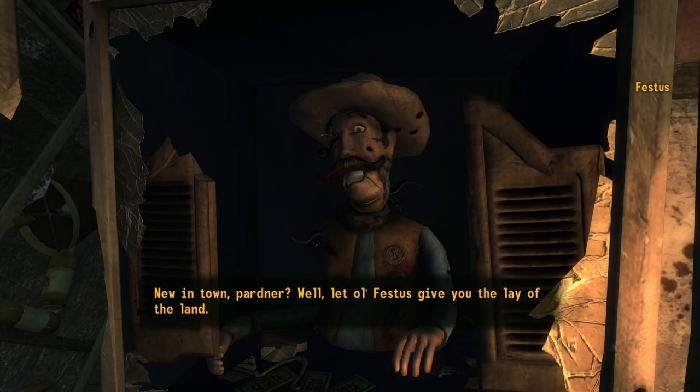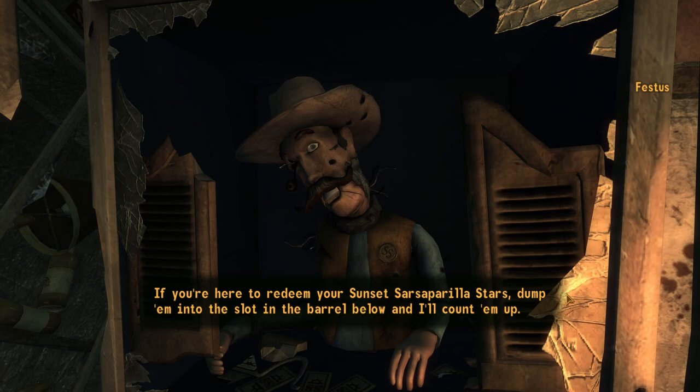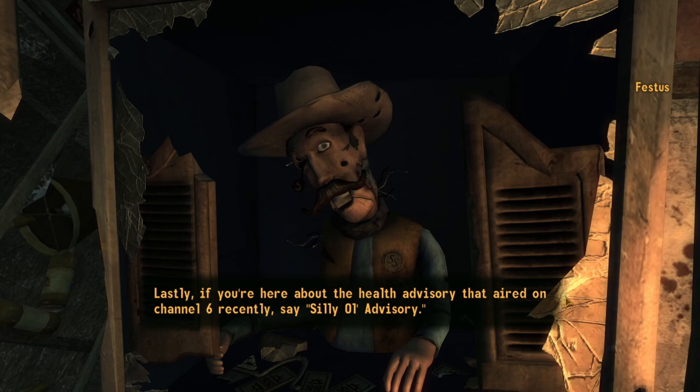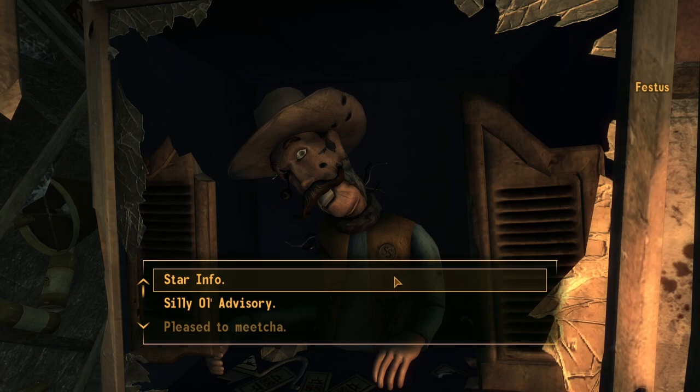Pleased to meet you, partner. New in town? Well, let Old Festus give you the lay of the land. If you're here to redeem your Sunset Sarsaparilla stars, dump them into the slot in the barrel below and I'll count them up. If you don't know what Sunset Sarsaparilla stars are and think Old Festus is just shooting his mouth off, say 'star info.' If you're here to challenge Old Festus to a game of lucky horseshoes, say 'I feel lucky.' If you're here about the health advisory that aired on Channel 6 recently, say 'silly old advisory.'